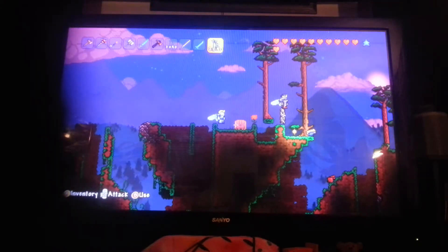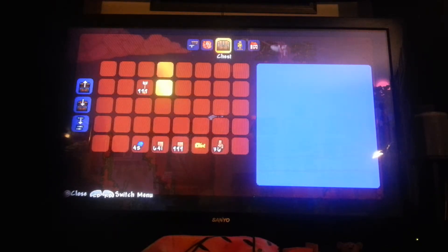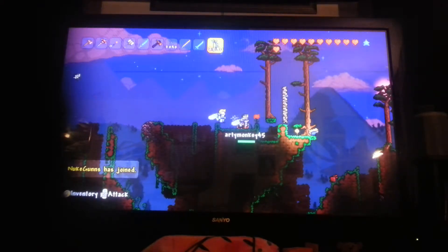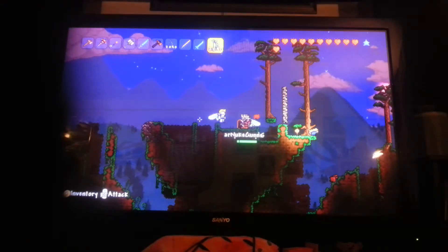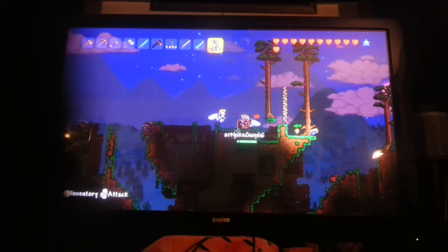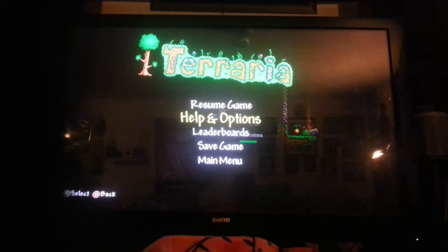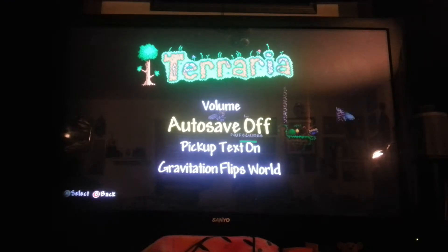Then you go in the chest and put the stuff that you want to duplicate in the chest. Remember to save it before you put the stuff in the chest, and then after you put the stuff in the chest, exit without saving. The first thing you do is go to options and turn off auto save.